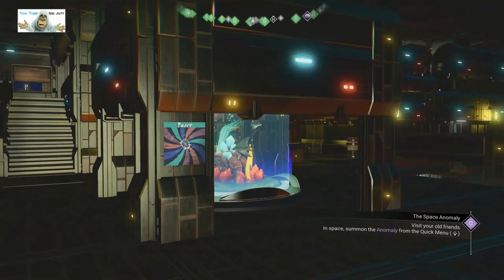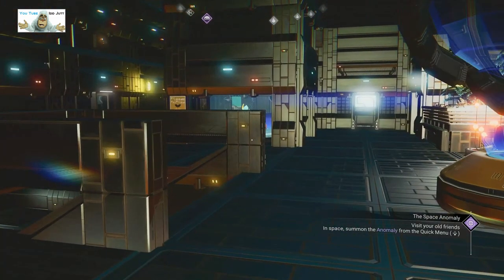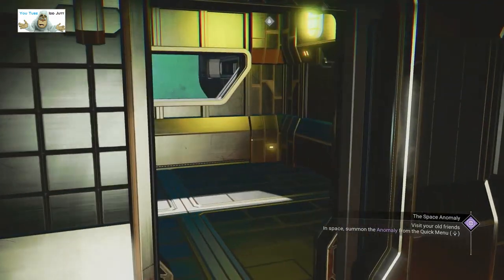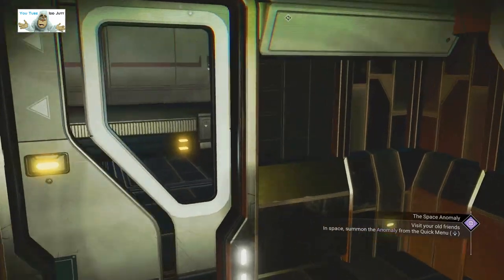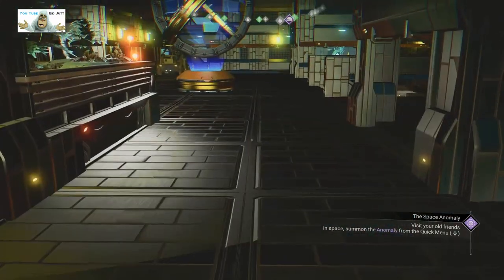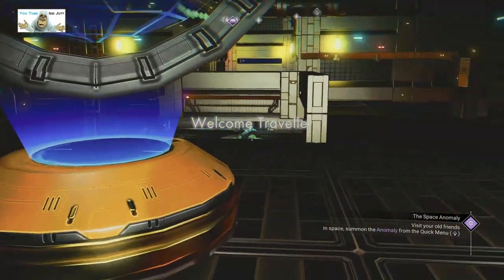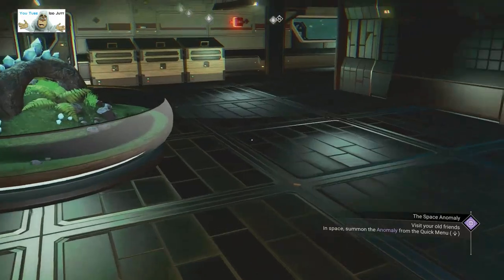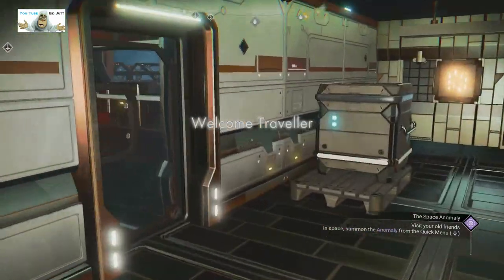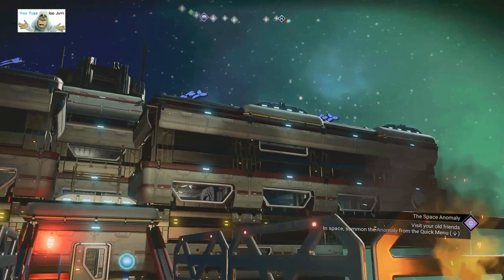We're gonna jump down. Remember my jet — sounds weird. OK — was that the lot? Quick look around here a second — I may have missed something. That's the way out — well that's the stairs. I've got a feeling I've missed something but I don't know where it is — I get lost so easily. So basically we are heading off towards the ship now. If I can find the stairs to get down again we'll be OK. Here we are.